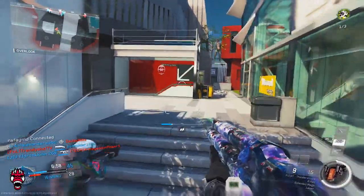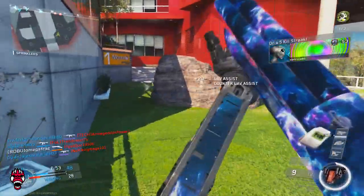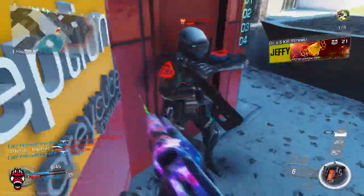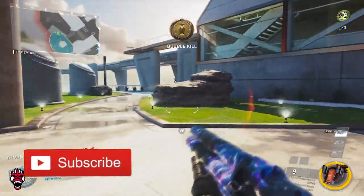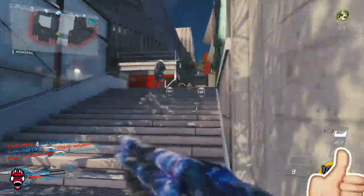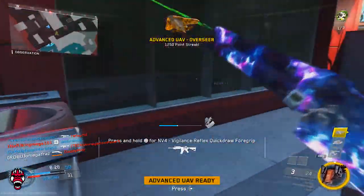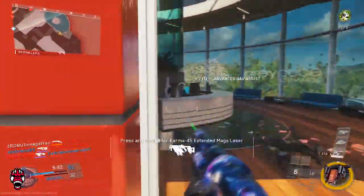He ran away — oh my gosh, I was wondering where he disappeared on the map, I was so confused. Come here, come here boys. Oh, there we go. Alright, they're spawning over here. I need this Advanced UAV again. There we go — that was close! No teammate? Call that in. Go behind these fools, get out of here.